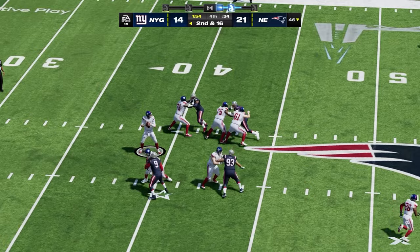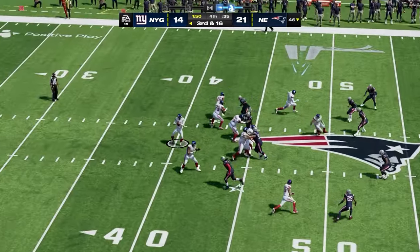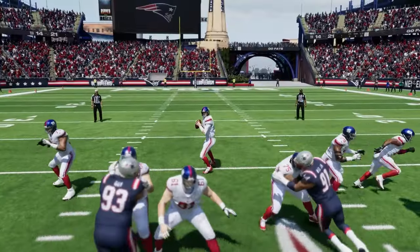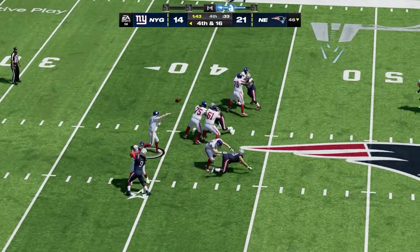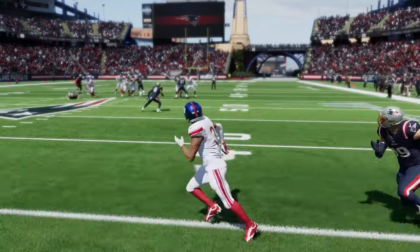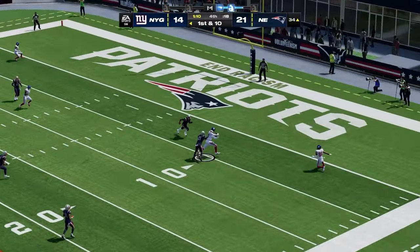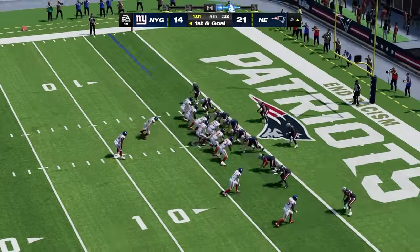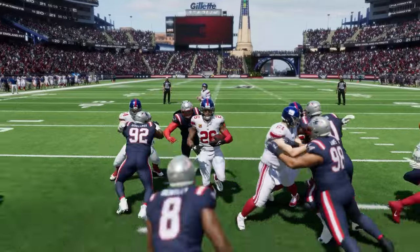They need to score right here, but Daniel Jones takes a sack. The Patriots pressure is really getting to him — he's forced to throw it away, rolling out of the pocket with nothing open. The O-line is not doing him any justice. But on fourth and 16, Daniel Jones delivers a strike to Sterling Shepard for the first down. Then he slings it to Darren Waller — what a pickup. And Saquon Barkley punches it in to tie up the game for the Giants.